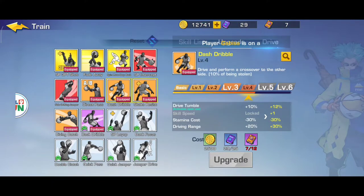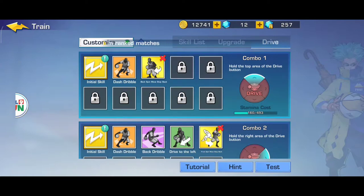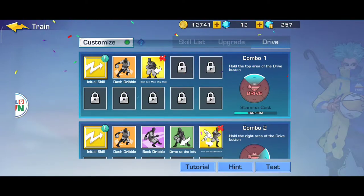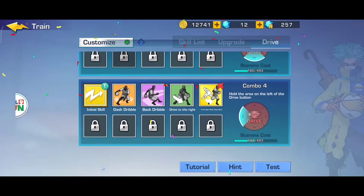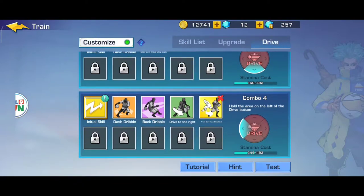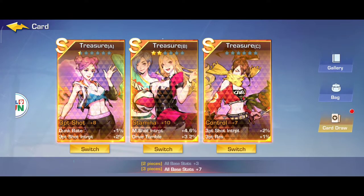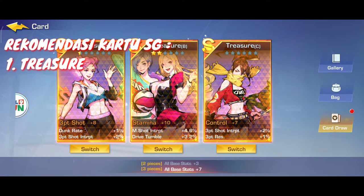Kemudian direct pass, dash dribble, shake resist, diving catch, dan back dribble. Nah seperti video yang sebelumnya - apa aja sih skill yang saya gunakan? Jadi kita gunakan dash dribble, kemudian backspin move step back. Sebelum ke drive, kita coba ke kartu dulu. Nah ini kartu yang saya gunakan guys - jadi kartu ini sangat penting. Saya merekomendasikan kalian menggunakan tracer. Jadi ini 3 point shot, stamina, dan kontrol - kontrol ini biar gak gampang di-steal guys.